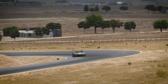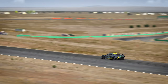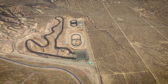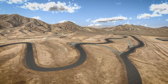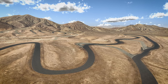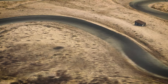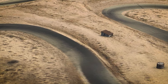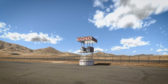Whilst Willow Springs does feature multiple layouts in the real world, sadly on the sim we currently only have the Big Willow layout. I'd be lying if I said I wasn't missing the Horse Thief Mile layout which is featured in several games across the years, most memorably for me in Need for Speed Pro Street. The circuit can be seen just on the outside of Turn 8 of the Big Willow layout, but I'm doubtful the course was laser scanned and that we'll ever see the Horse Thief Mile make its way onto the sim as a drivable option.